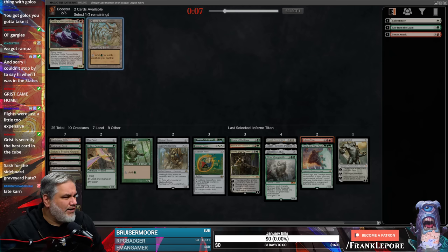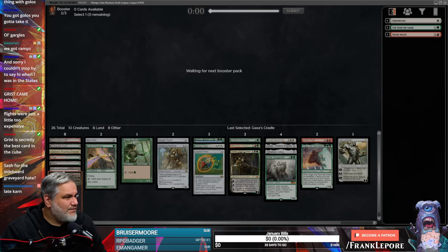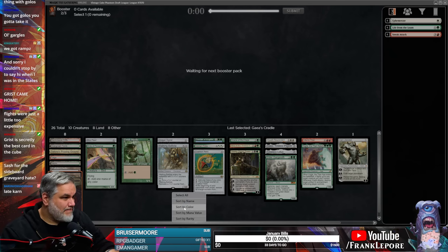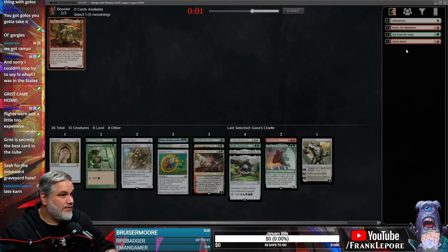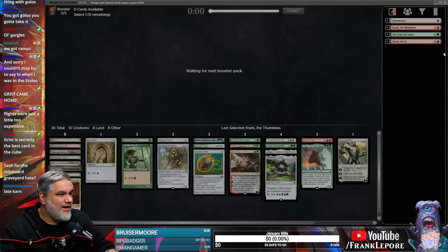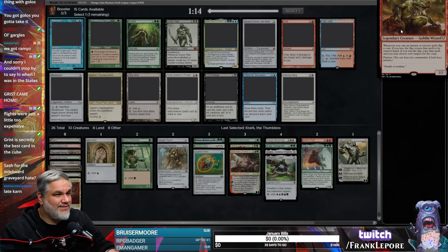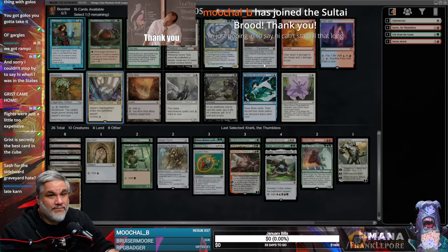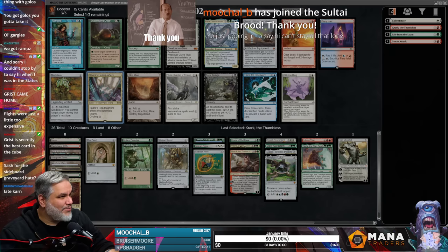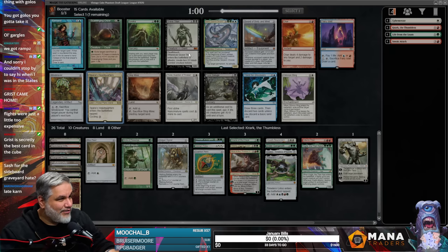I'll take a Gaia's Cradle. I honestly don't know why this card is in here — it seems so situational. Spara is Bant — thank you. Oh look at Moochil B — Moochil B is at work right now in the room right across from me. He's just over there doing his little job.